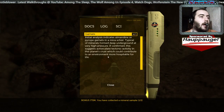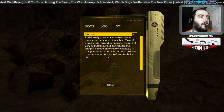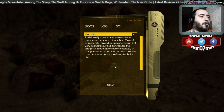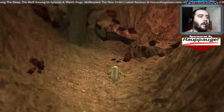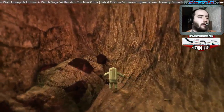Initial analysis indicates Almandine or Pyrope garnets in Microshade — I don't know how to pronounce that. Typical of minerals formed deep underground at very high pressure. So that's coming out from beneath the ground. That makes some sense.